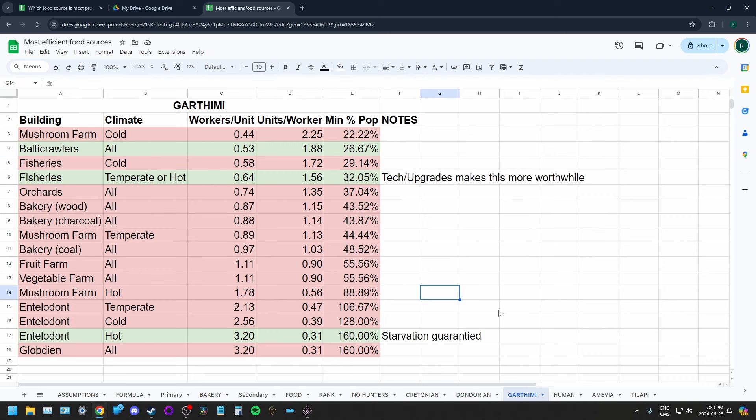Garthemis are not very good at making food. They like meat and fish, but unfortunately they don't like living in cold climates, so you won't get the cold climate bonus from fish. Baltic crawlers are stronger at the start of the game, but if you get the technology and upgrade the fisheries — as shown for Dondorians — fisheries are actually going to be the clear winner, getting about 3 units per worker. Never use Garthemis to farm Teledonts — it would take 160% of your population to feed your population, which is a complete waste of labor.